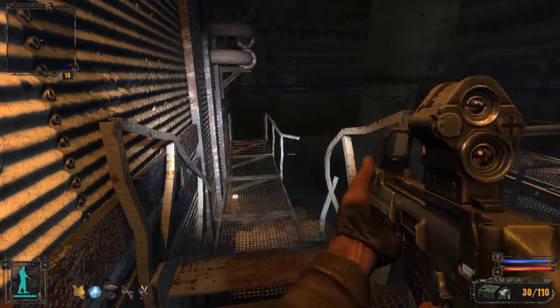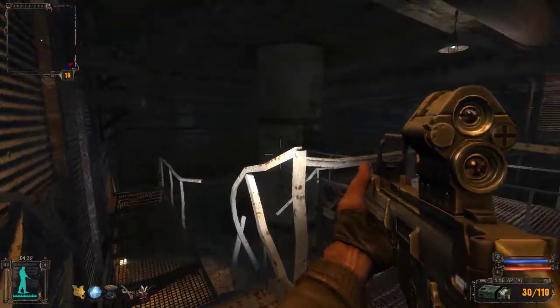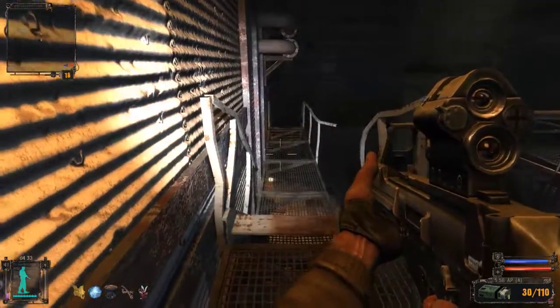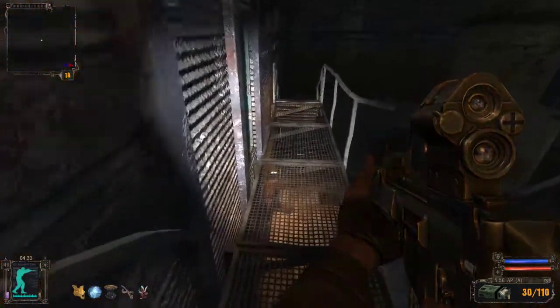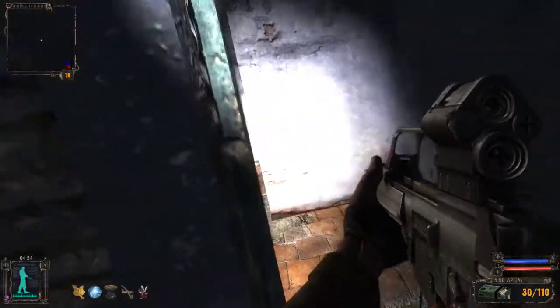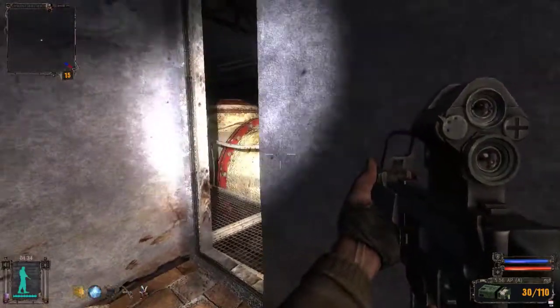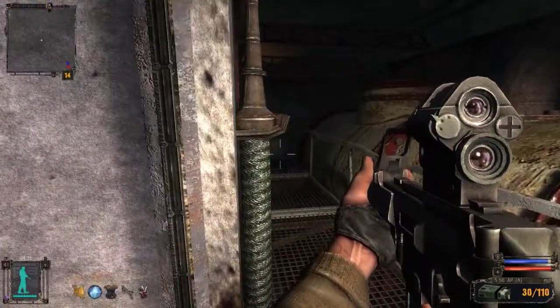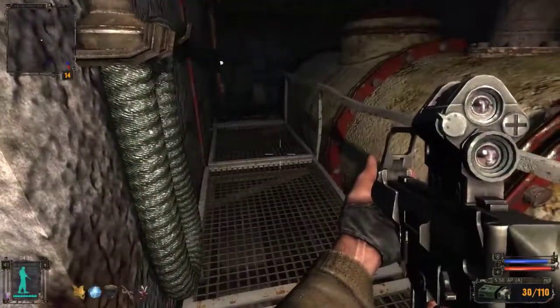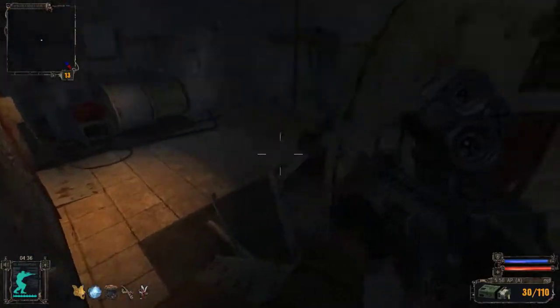Hello there, welcome back to Stalker. I'm currently in the Scorcher Lab. I just turned off the brain scorcher, and I'm about to be hunted down by a squad of about 25 Monolith troopers as I try to escape. I can hear one already. Let me turn my light off — I'm not sure if I can see it or not. I'm sure it won't help.